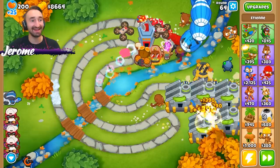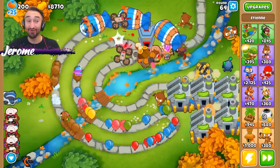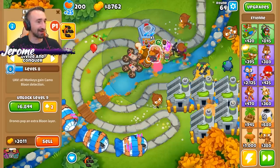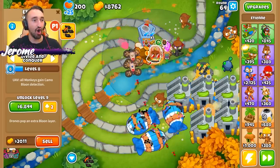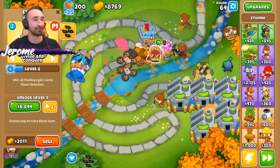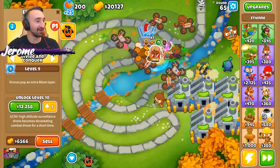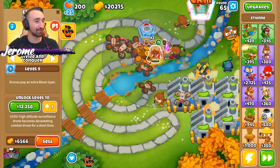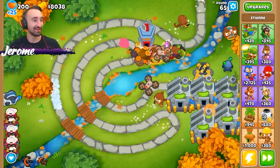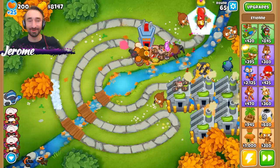We can do it up to a maximum of 10 times, so his drones are gonna get stronger and stronger. Drones can now pop an extra layer of balloon - that's gonna be huge. I can also get the high altitude surveillance drone to become a devastating combat drone for a short time - that's really good, it's a power-up now. But at level 20, he gets that ability permanently.